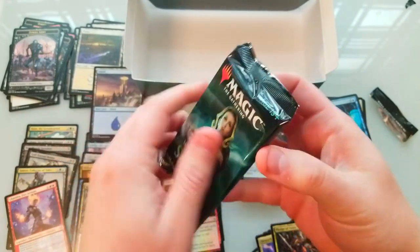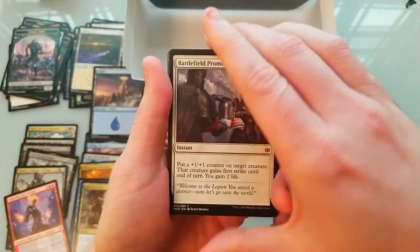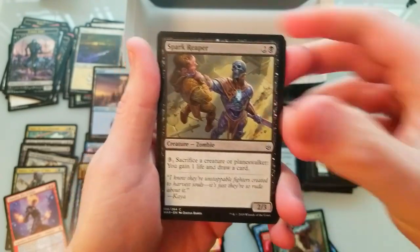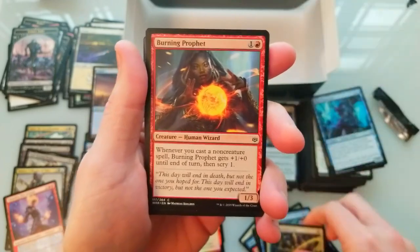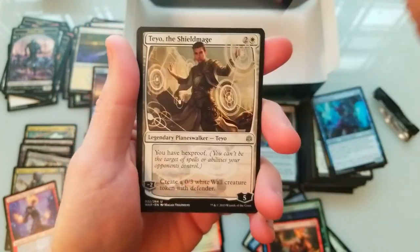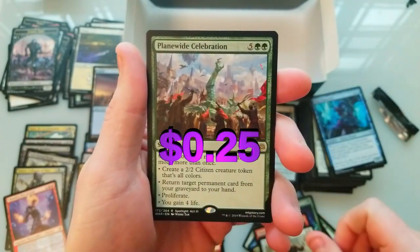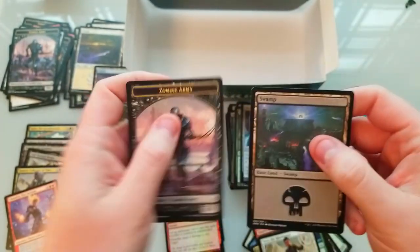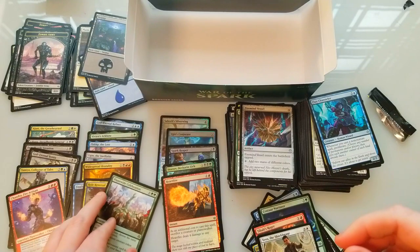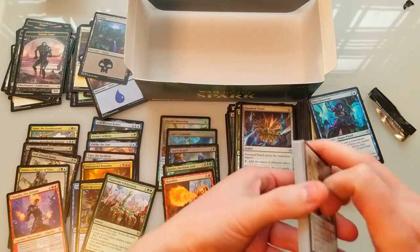We need to bring the good mojo right now so we can pull the big daddy. Last pack — Bolas, can we get him? Is it asking too much? Spark River, Totally Lost, Enforcer, Profit, Advance, Nurturer, Rager, Invade the City, Taio... that's a bummer. Plain white salt — that's not how we want to end it. Oh well, I'm not gonna complain — we still got a Liliana, and I think she's going for more than Bolas anyway. I'm fine with that.